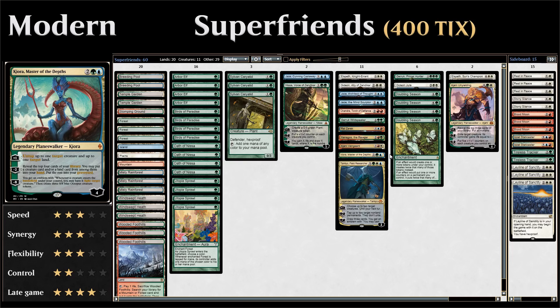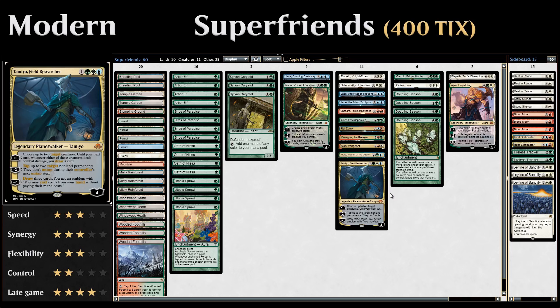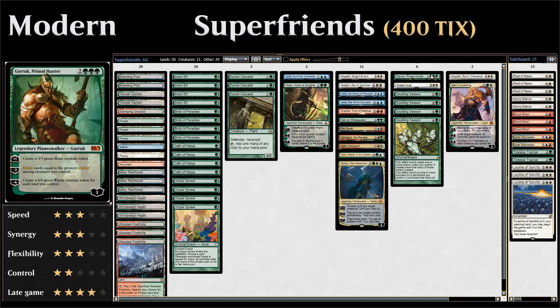Kiora's ultimate, which we can use right away with Doubling Season, is game-winning: it makes three Octopus creature tokens, and whenever a creature enters the battlefield under our control it fights an opposing creature. With Doubling Season we get six Octopus tokens instead. Then we have Tamiyo, Field Researcher, who is very good at protecting other planeswalkers with her minus two and can also ultimate right away with Doubling Season, letting us draw three cards and cast spells for free.